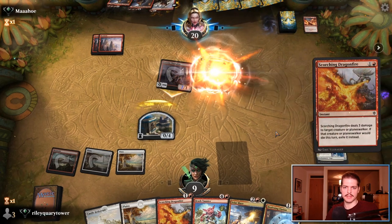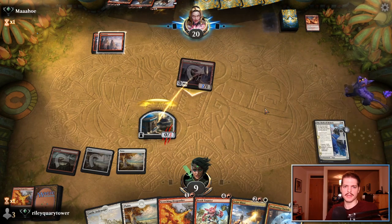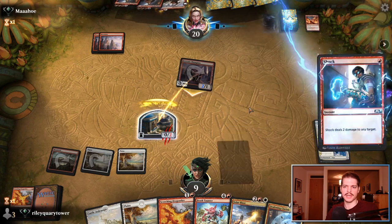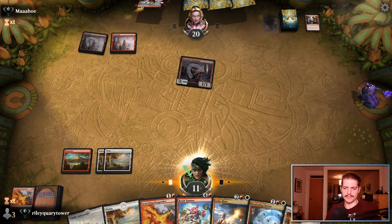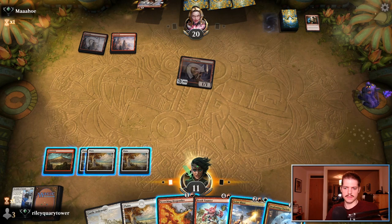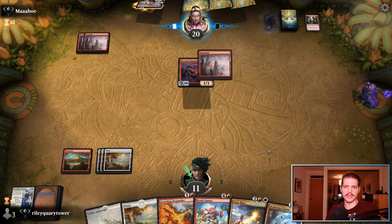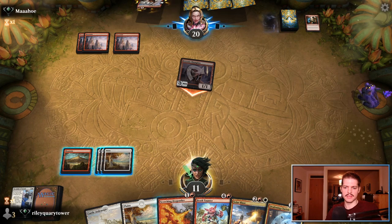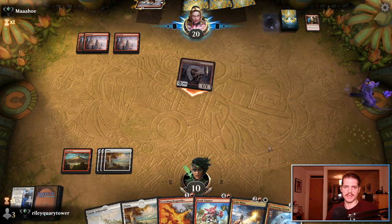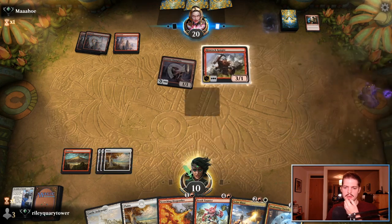Yeah, this is fine. And Scorching Dragonfire this one. I wonder if they'll Baldur Rush the other one or just cast this Rimrock Knight from exile. That light at the stage is pretty brutal for the opponent. They're trying to cast — and a Shock. That's a Shock, not another Rimrock Knight. So I'll gain another point of life. I'll just cast another Scorching Dragonfire here. Once we get this Brash Taunter online, it's going to be pretty good. Yeah, I'll just take one — it's fine.